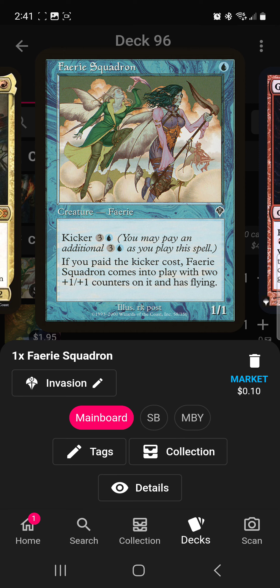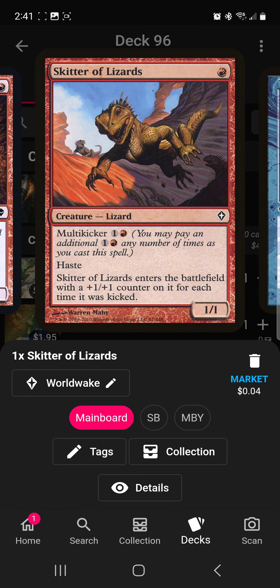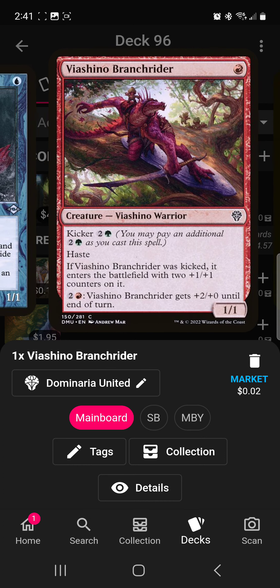Starting off, Faerie Squadron is going to be your one-drop; if you pay the kicker cost it's going to be bigger, but it's really just to help out the curve. Goblin Bushwhacker can make your board bigger and help you go in for a win — that kicker cost is fine, especially if you copy it, that's plus two and haste. Skitter of Lizards can get big depending on if you have the mana; it can be kicked multiple times. Tide Shaper is another one-drop. I'm trying to go for a lower mana curve on this deck so that you're able to pay for kicker and cast multiple spells.